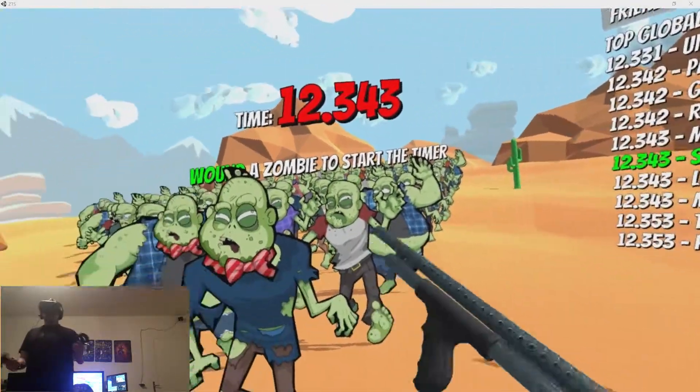Bowling, as you can see, is just a setup of zombies in a bowling pin formation, and you have to eliminate them as fast as you can. There's a high score - my best time was 13.035. We beat our high score! Very nice. These are just kind of little trials that you can do - they're pretty interesting.